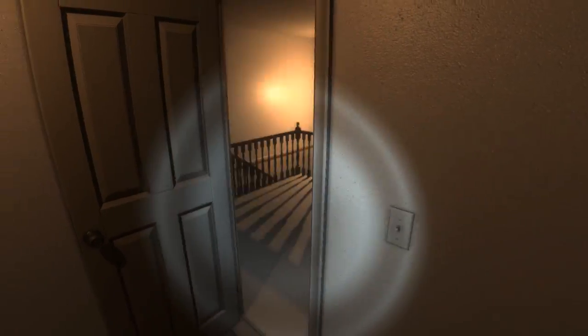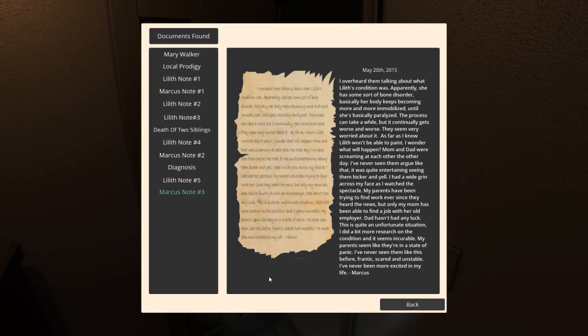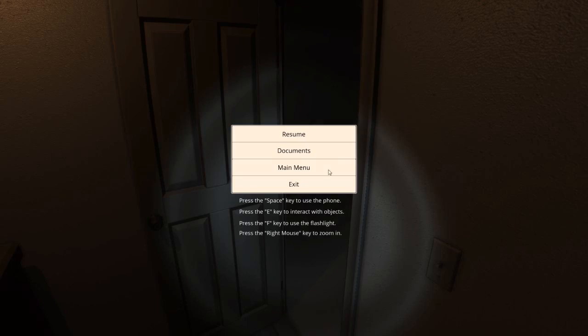Hello — oh, shit. Another document. 'I overheard them talking about what Lilith's condition was. Basically her body keeps becoming more and more immobilised until she's practically paralysed. The process continually gets worse and worse. They seem very worried. As far as I know, Lilith won't be able to paint. I wonder what will happen. Mum and Dad were screaming at each other the other day — I've never seen them argue like that. It was quite entertaining seeing them bicker and yell. I had a wide grin across my face as I watched the spectacle. Dad hasn't had any luck finding work. I've never been more excited in my life.' Marcus, don't take this the wrong way, but you do kind of sound like a maniac.